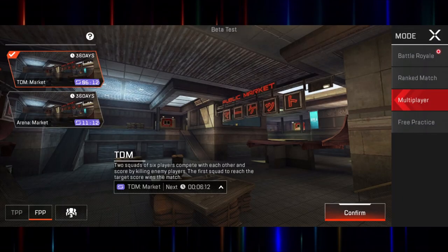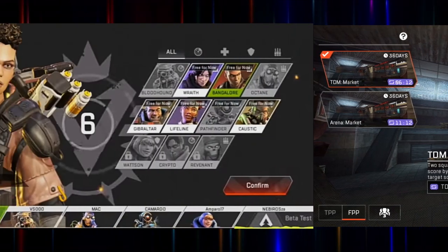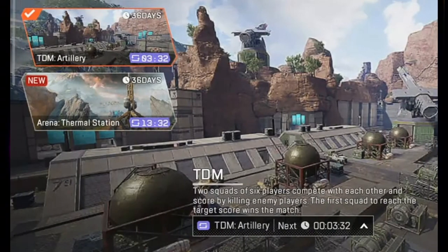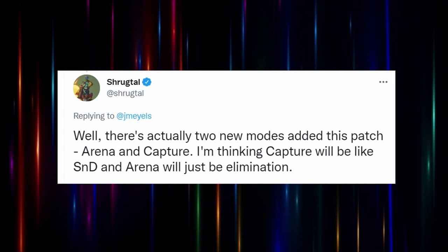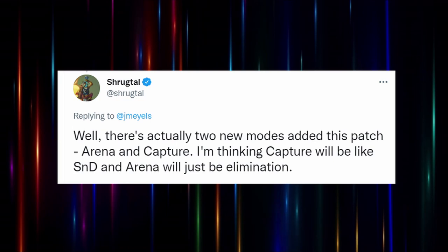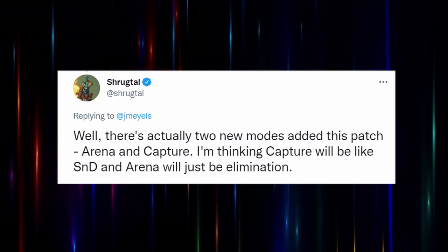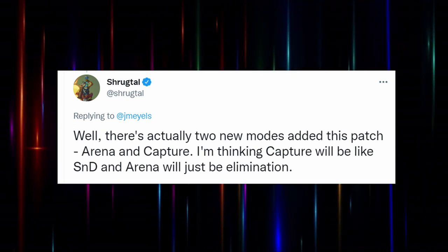Now let's go over some of those features we can be looking forward to. The first and most talked-about one is that the mobile version will be getting a 6v6 team deathmatch mode, and we will also be seeing this in regular Apex Legends. Right now they have some of the same maps such as Artillery, but there will also be one called Market. There will also be a capture mode and a bunch of other different types of game modes.